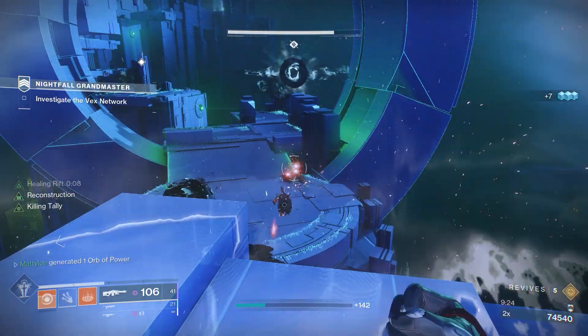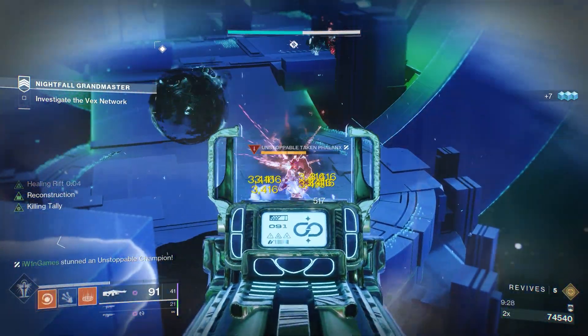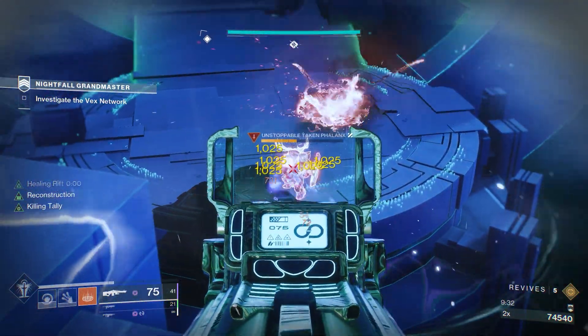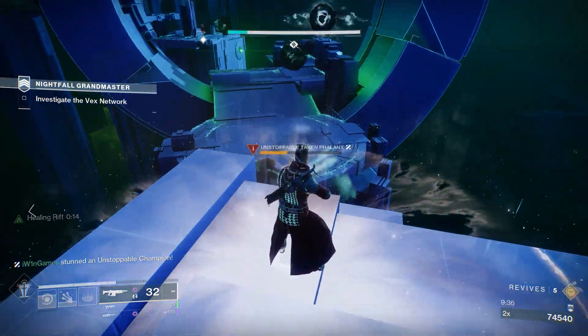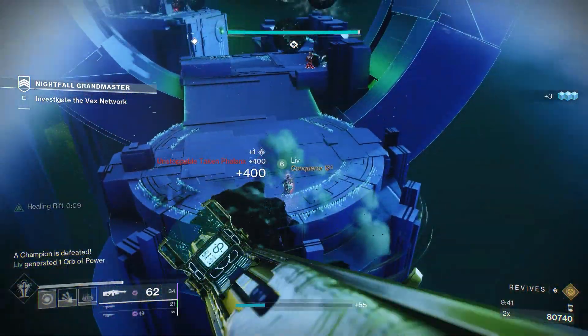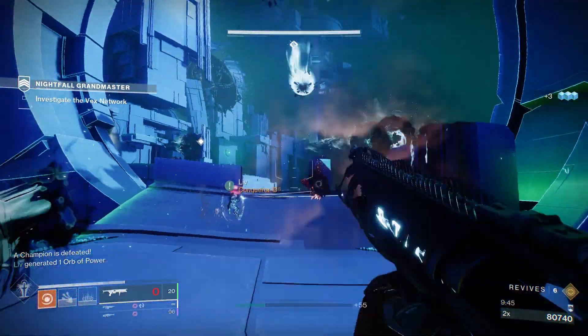Once you get into the vex net, there's going to be several unstoppable champs in a row. I recommend taking the first one out from a distance — just use the distance so you don't have to get hit by anything. You can take them out easy peasy. Once you get down there, focus the unstops, but make sure you don't get too close to them, because you don't want to get hit by those taken blights. Those blights will pretty much one-shot you, and especially if you've taken any damage, you'll just be deleted.